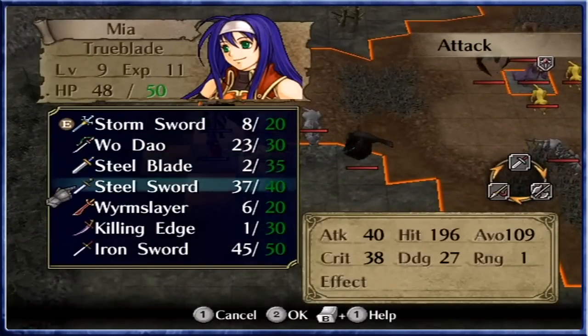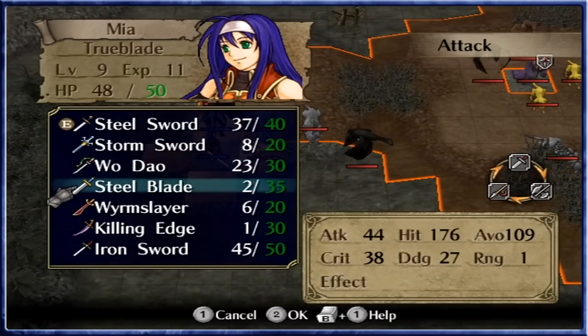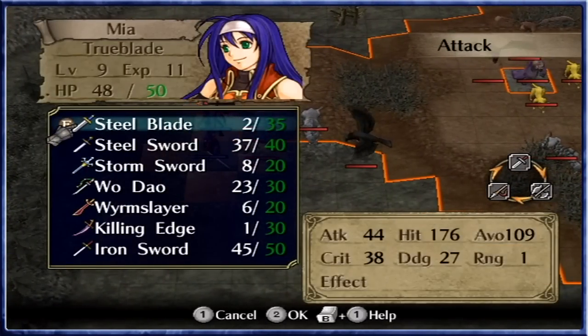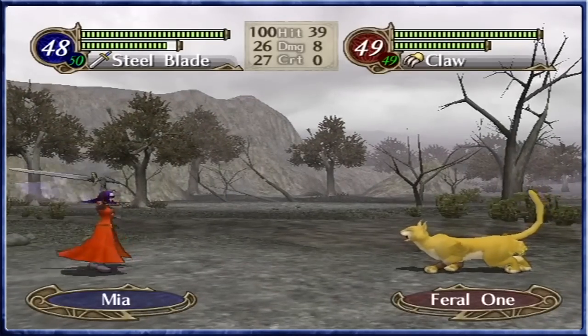We've got the Wo-Dow here. A steel sword won't take that one out, but a steel blade doubled will. That puts the steel sword as our next attack option. Let's take you out — you have a fair amount of defense or HP.